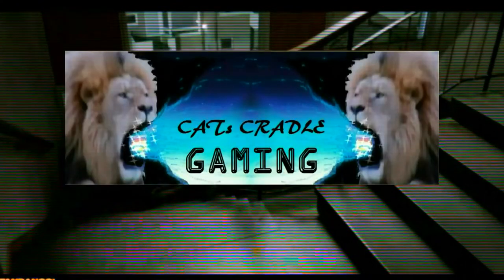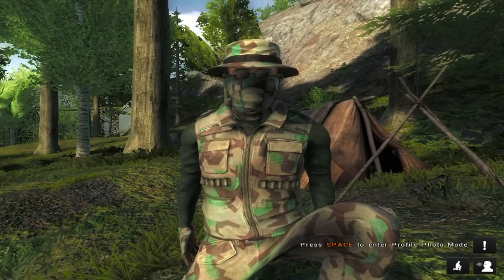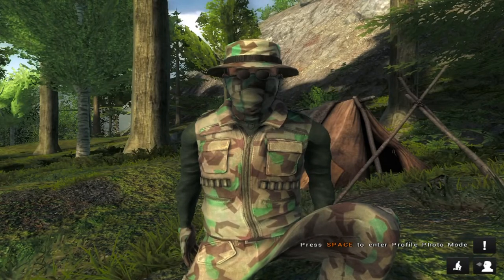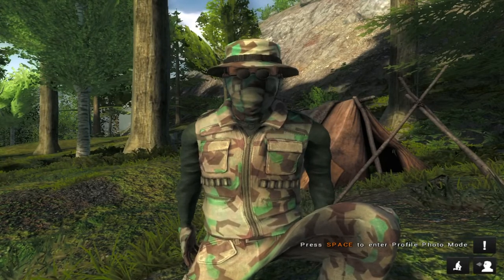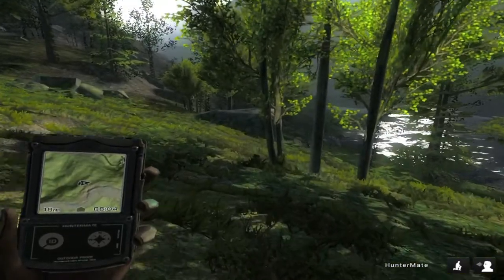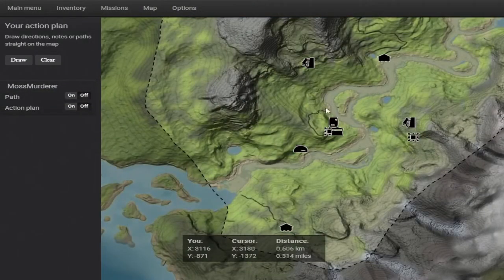Cats Cradle Gaming — welcome to Cats Cradle Gaming, ladies and gentlemen. Are you ready to kill some brown bears? We'll be doing the brown bear missions. First mission is to find a set of footprints from three different bears — piece of cake, right? Not without a bear baiting barrel it's not. Let's proceed.